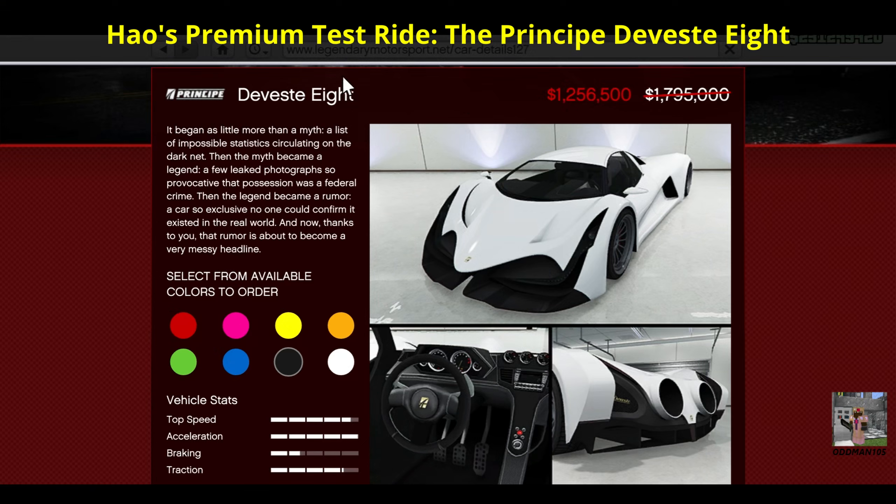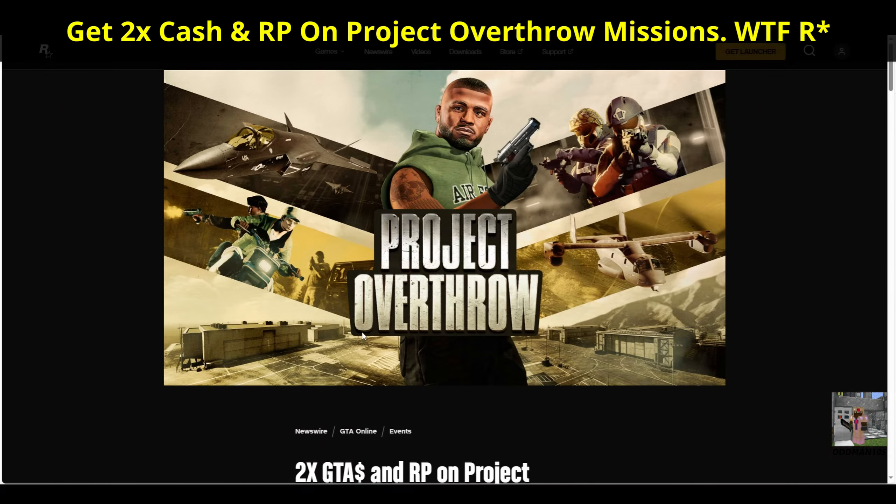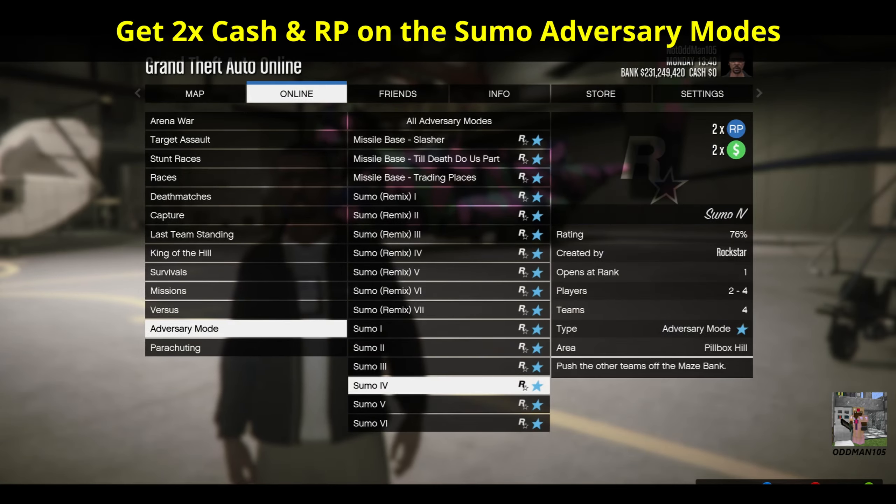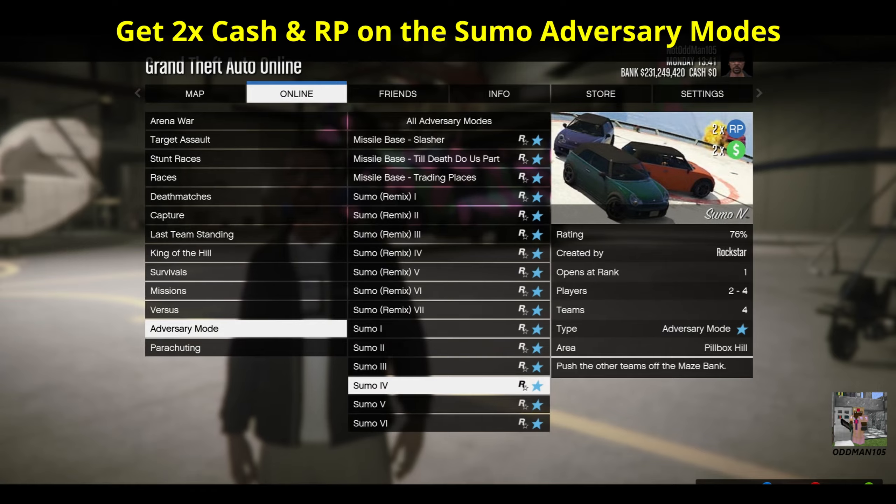Howl's Premium Test Ride for this week is the Principe Deveste Eight, which you can purchase with Howl's Special Works upgrades pre-installed. This week you'll earn Double Cash and RP on the Project Overthrow story missions. You'll also get Double Cash and RP on the Sumo adversary modes.